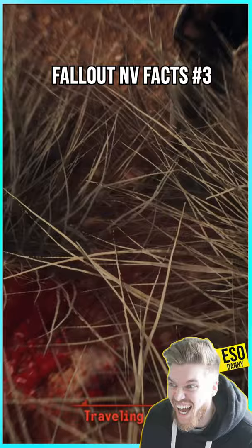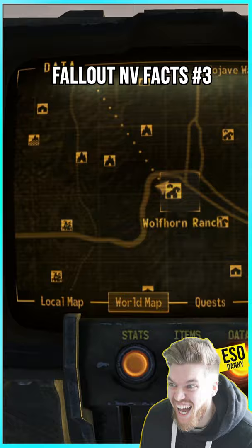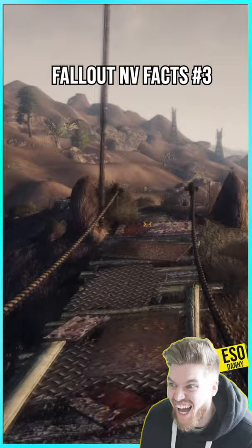It's located here in Wolfhorn Ranch, in the very south centre of the map near the highway. Once you arrive, make sure you bring a shovel because there's actually tons of loot to be found inside the grave at the very top of the hill by the campsite. It's just across the bridge from the windmill.